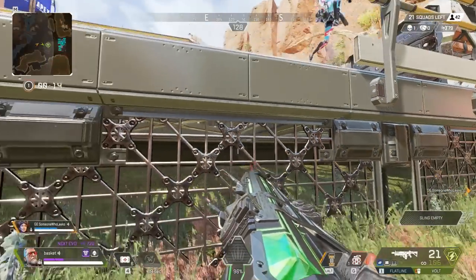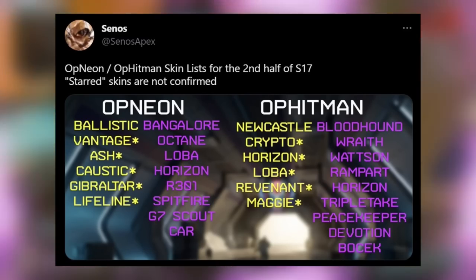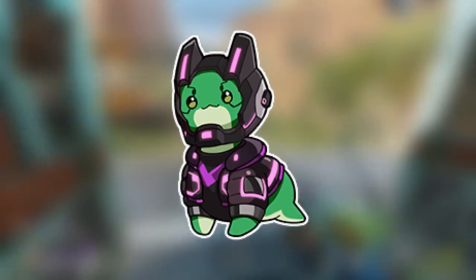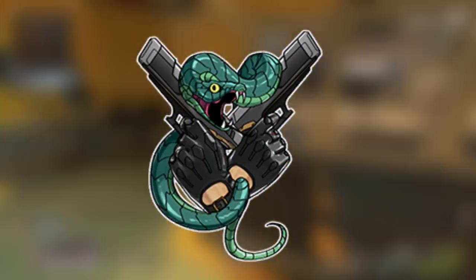Two of the Collection Event codenames in the files right now have Stickers under them: OP Neon and OP Hitman. OP Neon has a Tron-themed Nessie sticker that's going to be in the Collection Event, and OP Hitman has a Jewel-Wielding Snake sticker in the Collection Event.